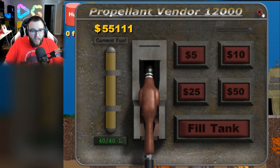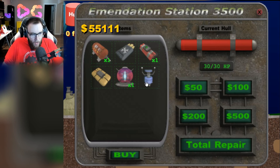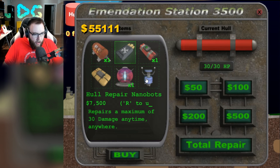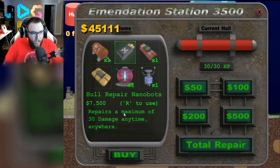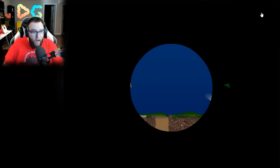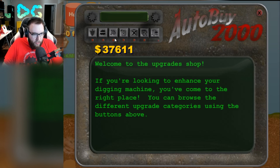$50,000 is really not that much money now. To get my next gas tank is $100,000. You can really tell that this game is going to get much more difficult. But that means we can actually buy — there was another teleporter in here. Hull repair nanobots, matter transfer transmitter — safely and accurately returned to above ground. I'm playing it safe now, guys. I want to get as much inventory as possible. We're going to get the hull repair nanobots, which is going to allow us to repair the hull in case we do take a big hit down there. You don't want to skimp out on stuff like that, because one false move and you can lose everything.